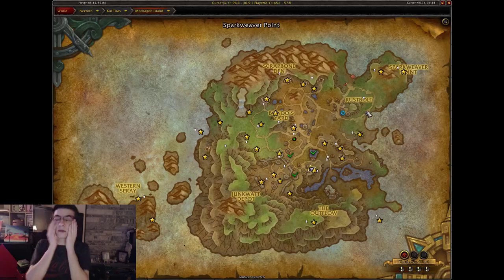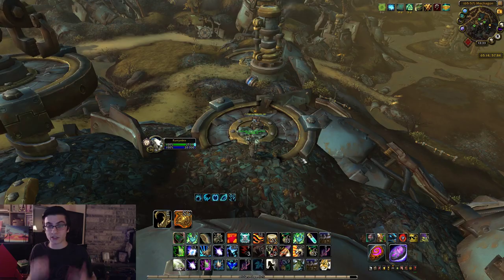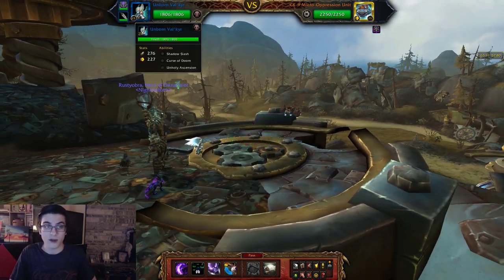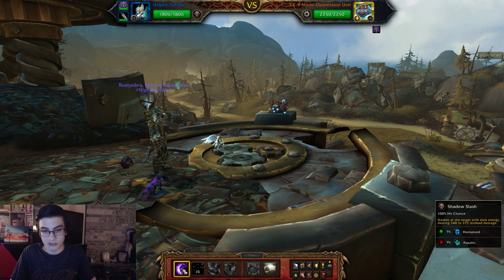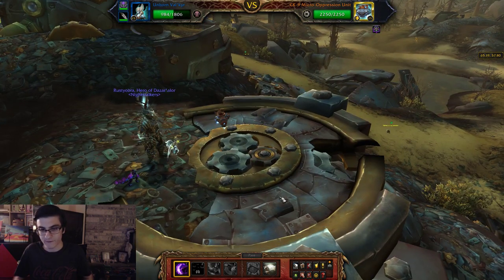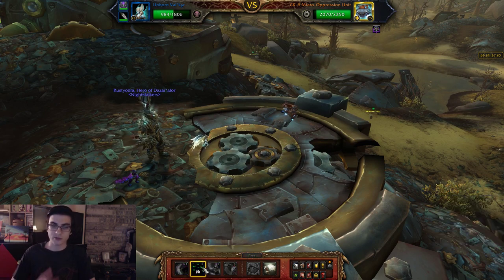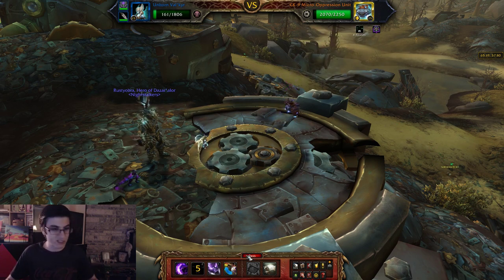The next one, the CK-9 Micro Oppression Unit, is more annoying than someone who posts on the general forums. You need all three pets: Unborn Valkyr, Clutch Sister, and Icky. Start with your Unborn Valkyr and immediately use Shadow Slash, then use Curse of Doom. He has an ability that can stun your Valkyr — if that stuns your Valkyr, just restart the pet battle. If it doesn't, just pass and let him fly up in the air.